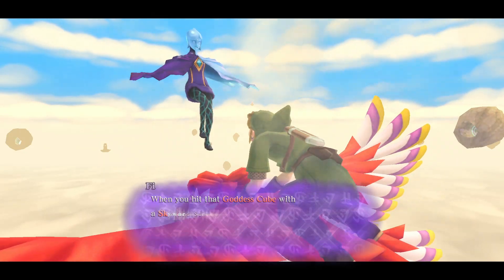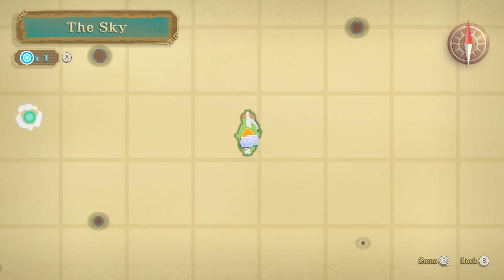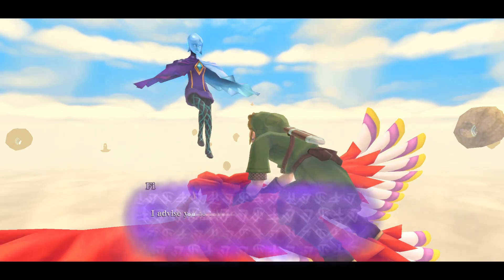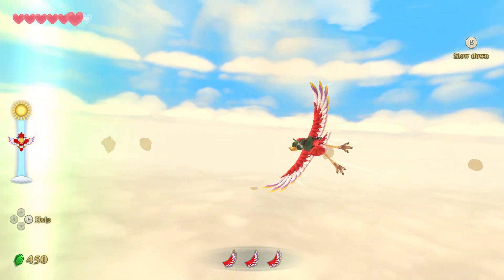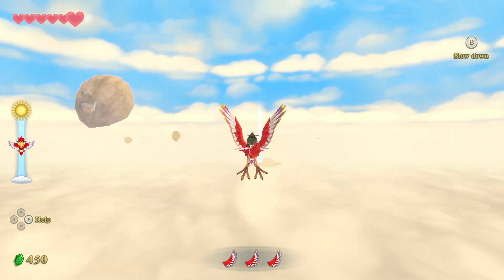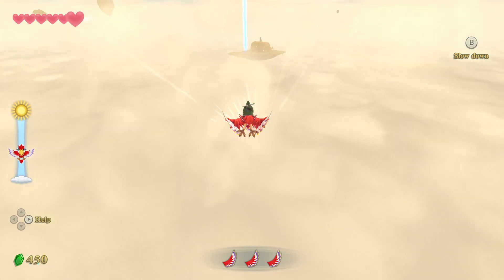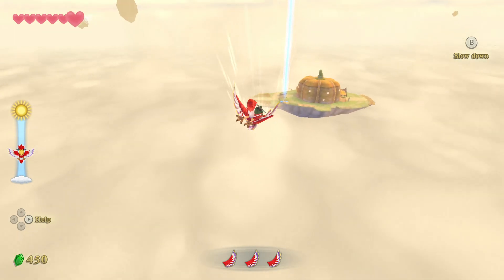Master Link, when you hit the goddess cube with the skyward strike earlier, I was able to detect a resulting energy reaction above the clouds. The location I have marked on your map indicates a spot where I sensed an energy reaction. I advise you to investigate the area around this location. Which way is that? I'm going over there.